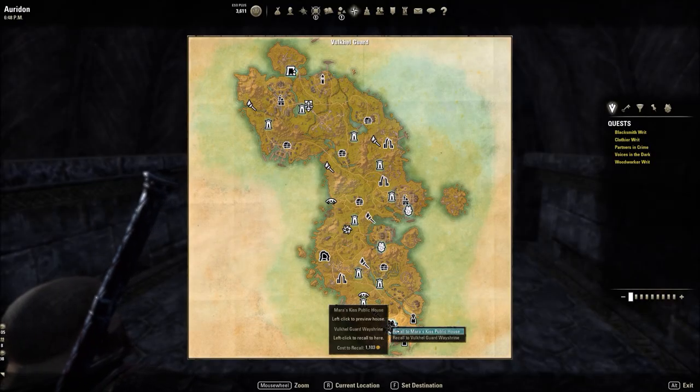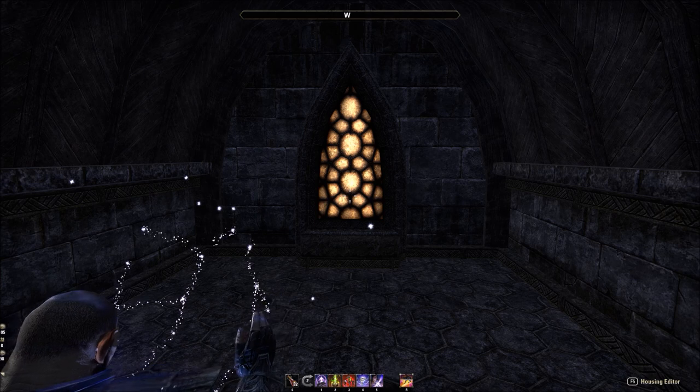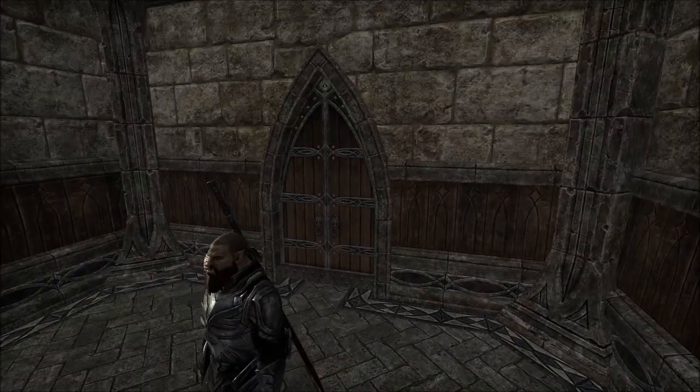Last and most certainly least, in the Aldmeri Dominion area of Vkyll's Guard, is Mara's Kiss Public House. It's very public because it's very small — by far the smallest — maybe room for a lamp and a bed, that's about it.